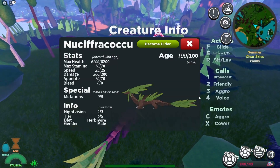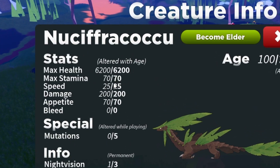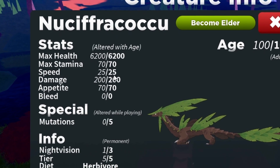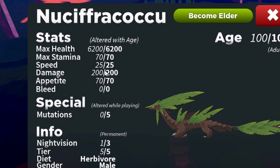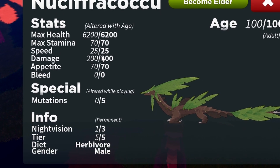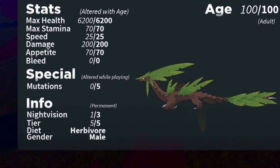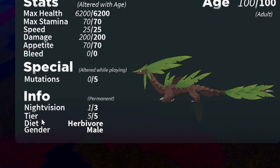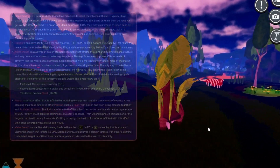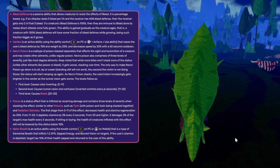Now for the stats and abilities: we're going to have a health of 6,200, a max stamina of 70, a walking speed of 25 with a running speed of 53, it's going to do 200 damage per bite, and check this out — it's got 40,000 weight, which is really good. Zero bleed per bite, it's got 193 night vision which kind of sucks, but you can't have it all. This is a Tier 5 herbivore.